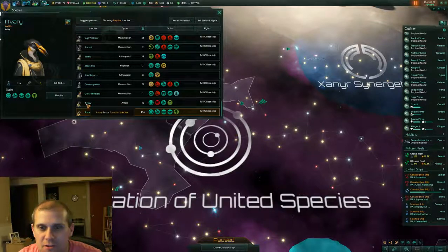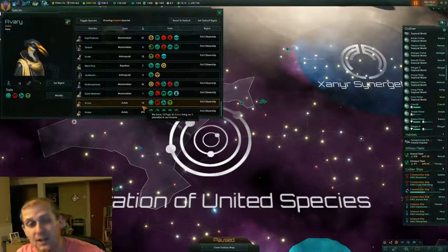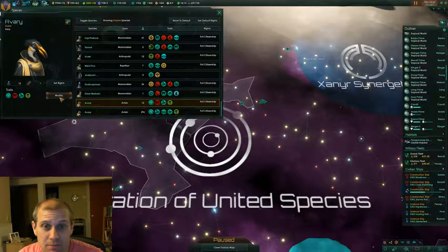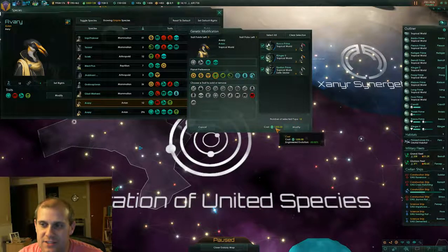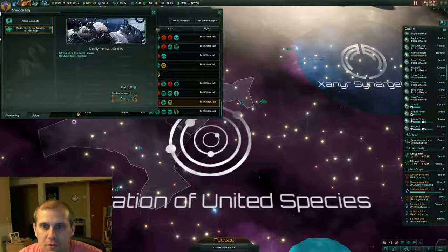You can notice that I do have a subset of 12 of these who are not like that — that's because I colonized three planets while these guys were genetically being modified, so these are not modified. The nice thing is it gives me four genetic points for these guys as well, so I'm going to do the same thing. It'll be significantly cheaper — 1,200 research and only about three months to do it. So we'll modify those guys too.